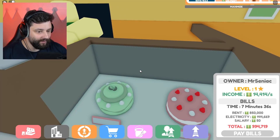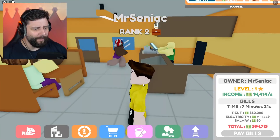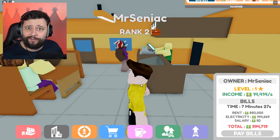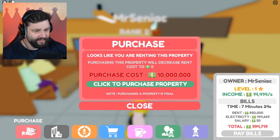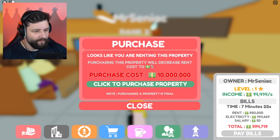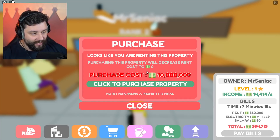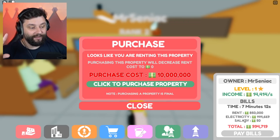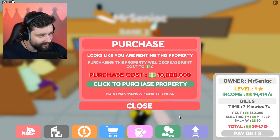We've got some delicious donuts on the scene — or are they cakes? My second business has come in. Does this mean I'm now technically an entrepreneur? Also, that purchase section — you purchase this property and it decreases the rent to zero, but it doesn't deduct the electricity or salary. So in the other place where I still had something to pay, that number was minus the rent. It makes sense now.